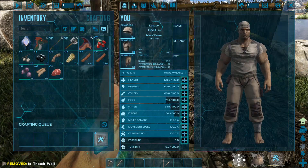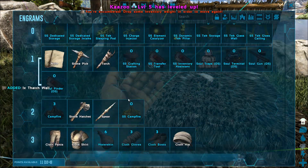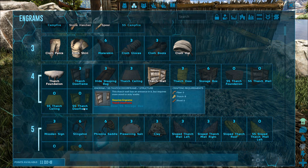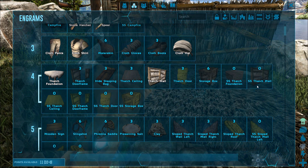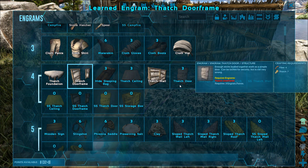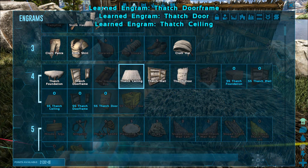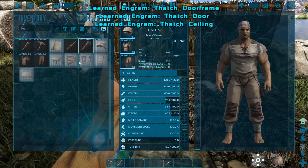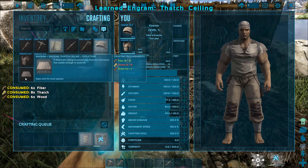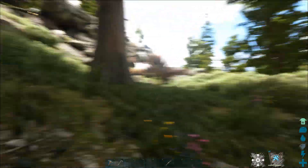We're going to learn an engram real quick and move up. I don't care about clothes yet - I care about this. We want a doorway, a thatch door, and a ceiling. Now we've got everything we need, let's make them all. I need a doorway, a door, and a ceiling. Let's get some more thatch real quick.